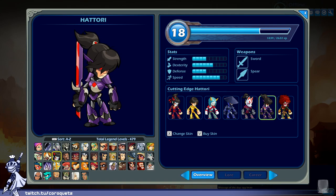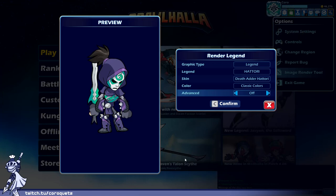Cutting Edge Hattori — cyber ninja. This one's all right, nothing really stands out too much. I would have gone with mostly red since that's such a striking color for Hattori, but purple's all right. Nothing too wrong with it. A minus.